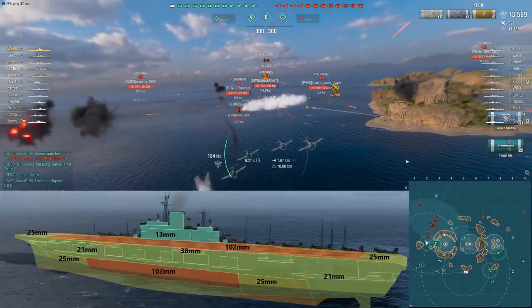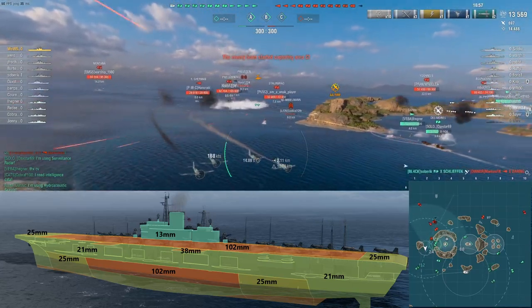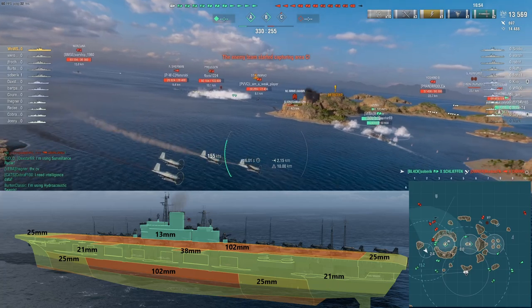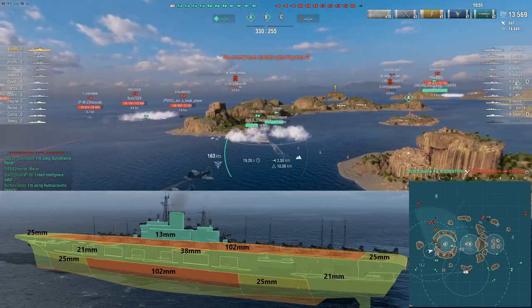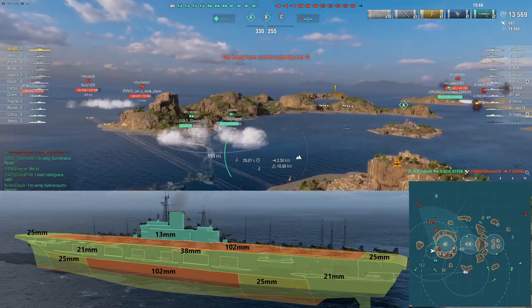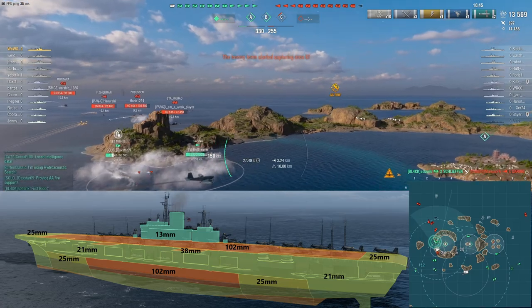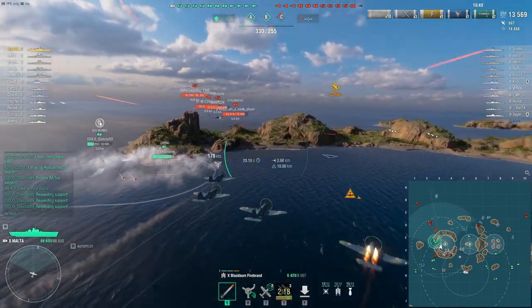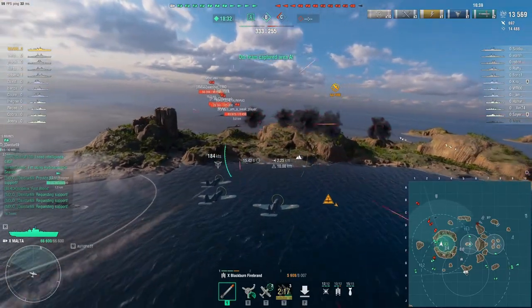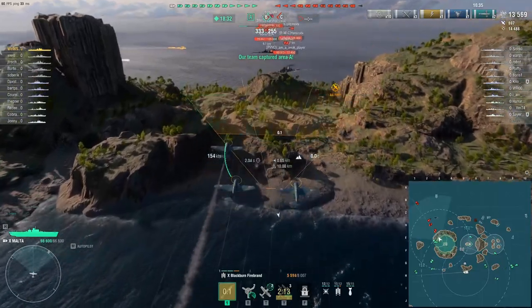Using a simple port screenshot, we can see the Malta's armour layout. The standout point here is the Malta having quite a strong armour deck, largely covered with 102mm of armour, with 25mm on both the bow and stern deck plating, with additional sections of 38mm deck armour. Both the fore and aft end armour belts, and the hangar plating, all consist of 21mm.